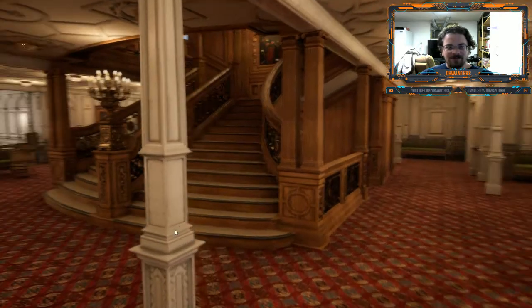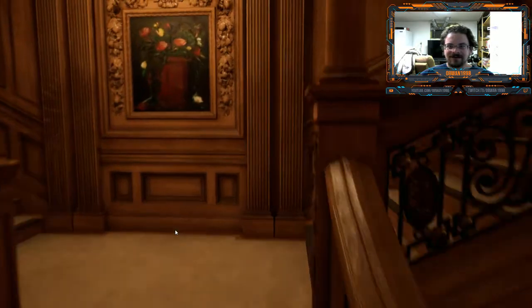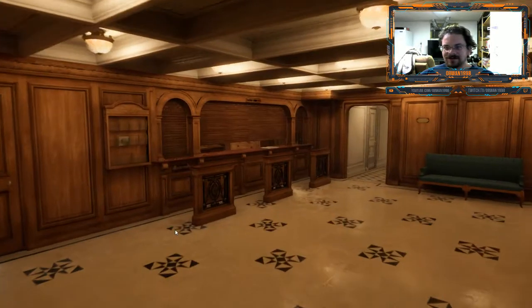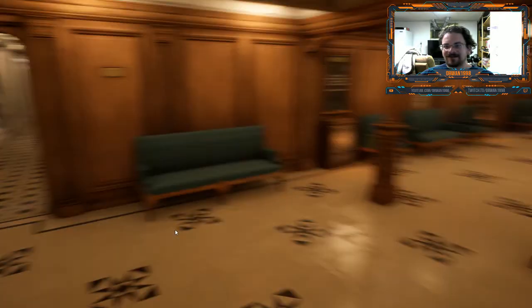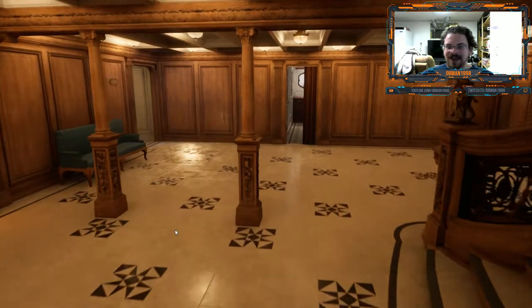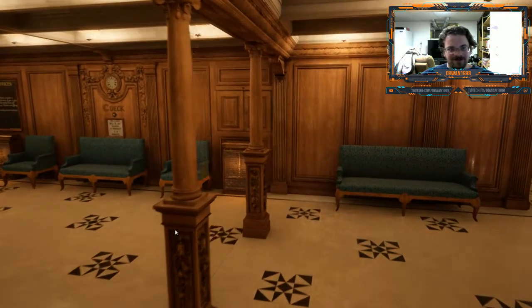We will head up to C-Deck, to the purser's office. And even on the wreck, these stands here are still more or less intact. And of course there's cabins along the way here.